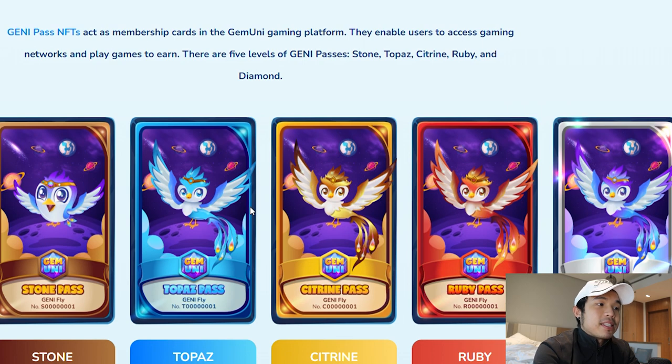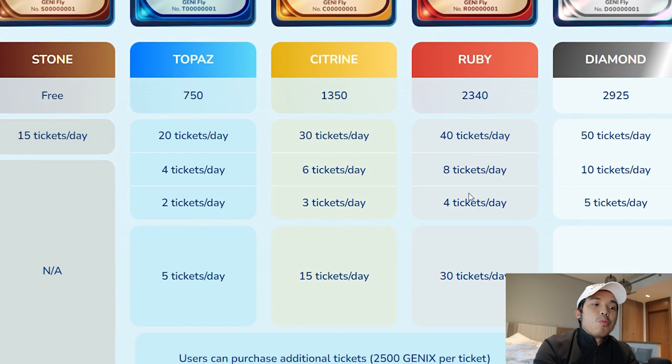These are the Jedi Passes — they basically work like a membership card. Once you get these passes, you can have access to the gaming networks and play-to-earn games. They have different fire levels: stone, topaz, citrine, ruby, and diamond. These are the requirements and what you will get if you hold any of these passes.